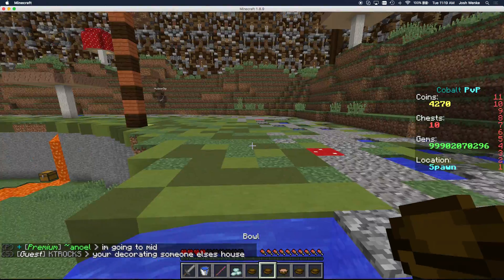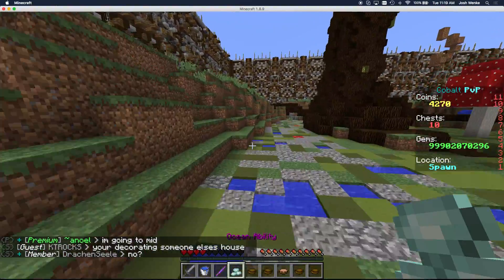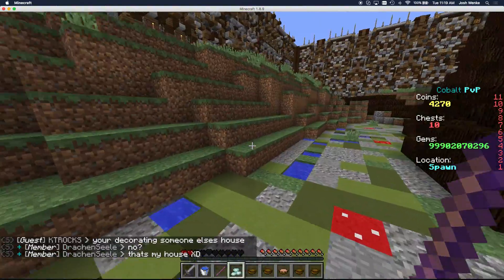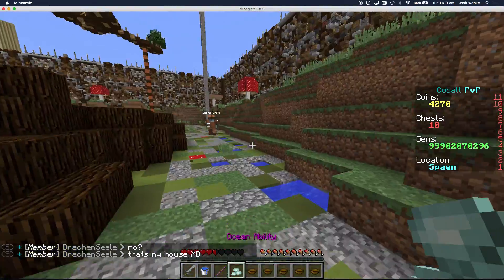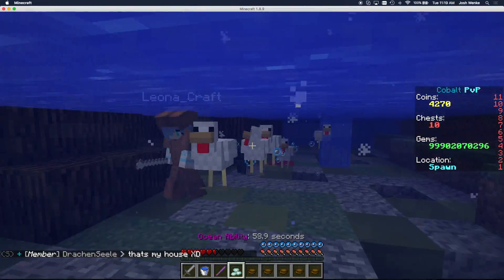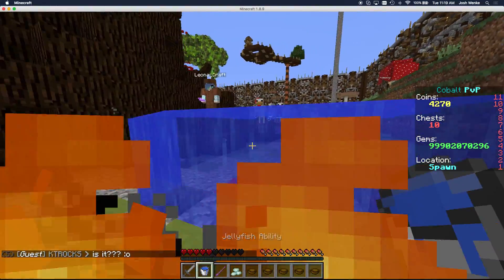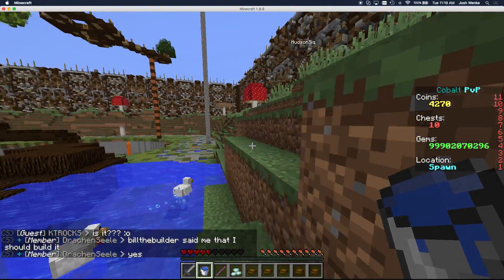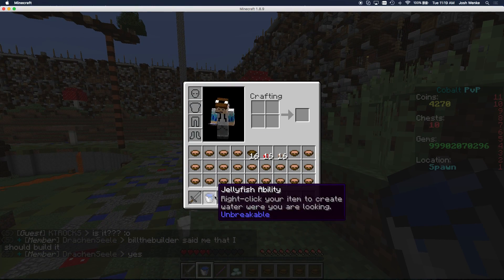Now you can see my abilities and my inventory are right here. I'm going to use one of my abilities — let's use the grandpa ability to knock him back a little bit. I'm going to keep using my soup. What else do I have? The ocean ability — I don't know what this does. So abilities do all different things. Here's the jellyfish ability. If you open up your inventory, you can see what the different abilities do — right-click your item to create water where you're looking.